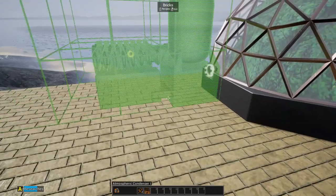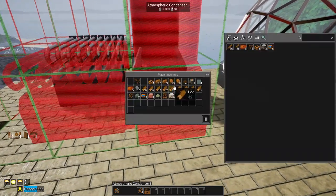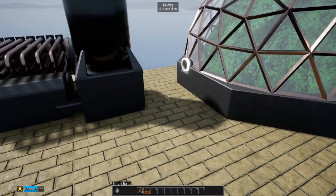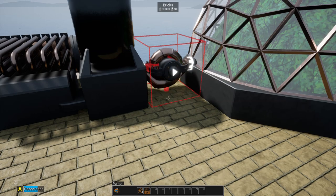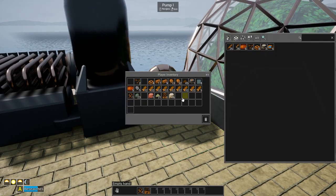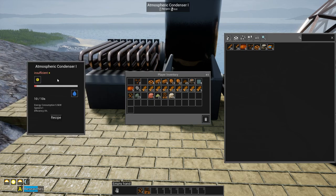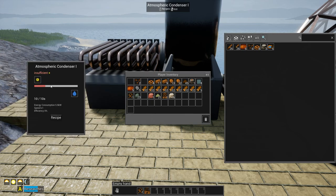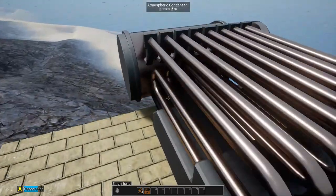While those are crafting, we'll go ahead and place our atmospheric condenser down. This is a nice big one here. I don't think we can actually go right into it — I think we actually have to use a pump, which is going to be right here. The pump looks like the old water collector. It just pumps the water from in here. As you can see, different recipes: you can get water, oxygen, nitrogen, helium, methane, and hydrogen. But we're going with water — and as you can see, we need kinetic energy.